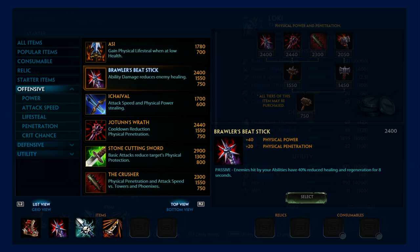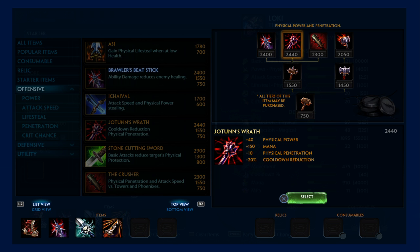There's another one you need: Jotun's Wrath. It gives 40 physical power, 150 mana, 10 physical penetration, and cooldown reduction.